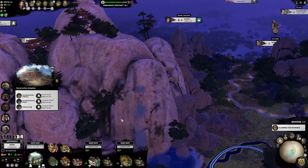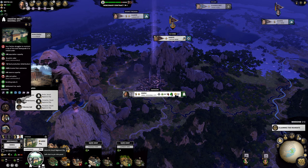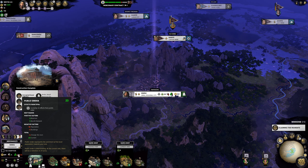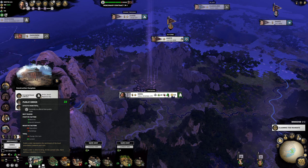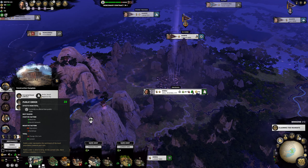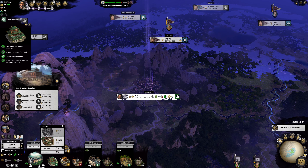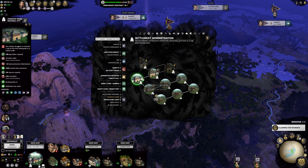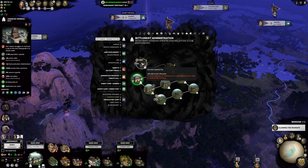Looking at the character court, we have minus five public order from our settlement, so now our public order is trending down. That's actually kind of nice. It says negative factors from population and from buildings, so minus fifteen total.